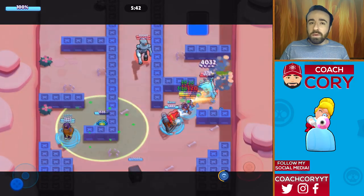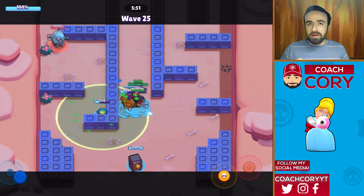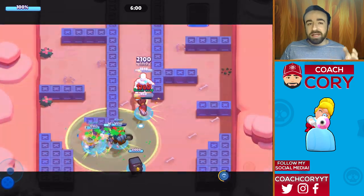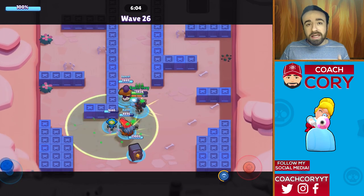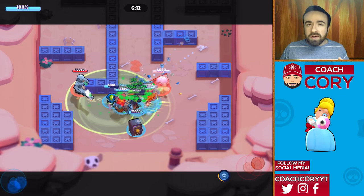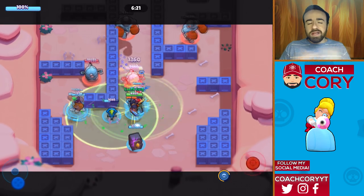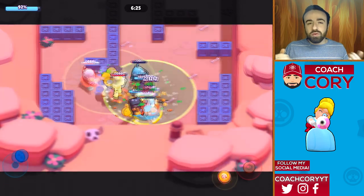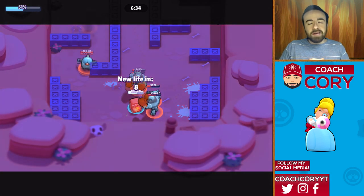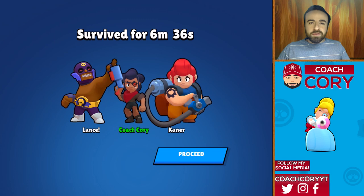Colt is really key later on if you want to get a really high time. If you want to break the record for the week for Robo Rumble, you probably need Colt doing really well — hitting two or three brawlers with every super and getting it back as soon as possible. If you want to get 6:40 or 6:50, you probably need Colt. Shelly is also a really decent option — she's good versus those boxer robots and the boss, doing about 2100 damage per shot at close range and over 4000 with her super. That's going to be all my tips for Robo Rumble — I hope you guys are getting max keys every single time. Thank you so much for watching, I will catch you later.